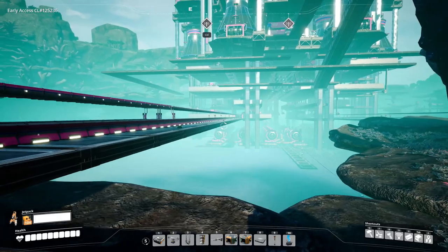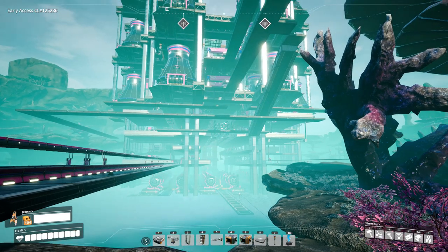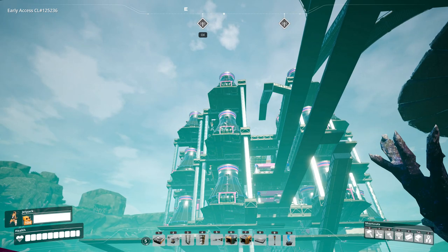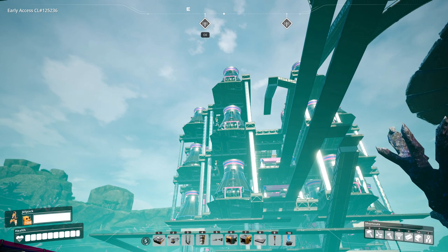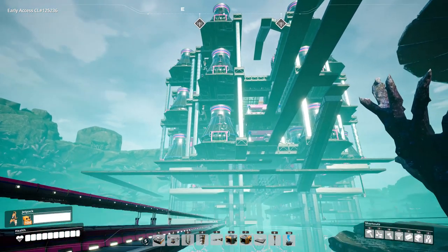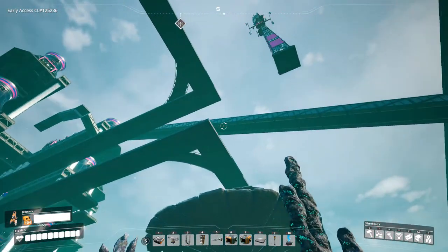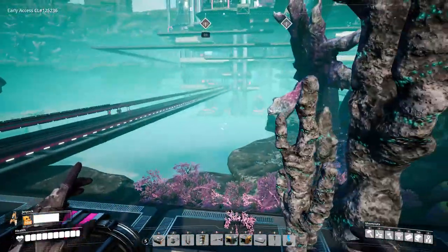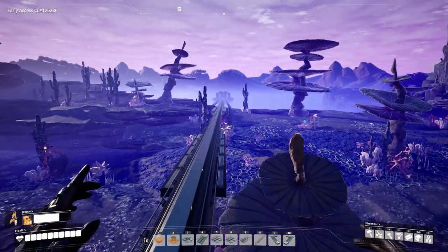Belts go across to all the different machines and once the fuel rods are made in the middle they get lifted up via belt and then eventually output nuclear waste. Nuclear waste is permanent — we can never get rid of it — which is a really cool game mechanic. Our nuclear waste is going to get stored at this train station and sent on this rail line way down to our nuclear waste area.